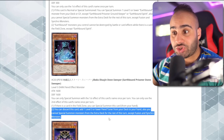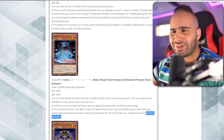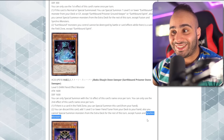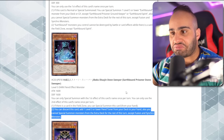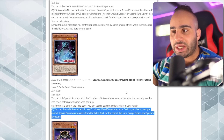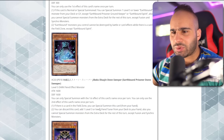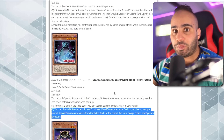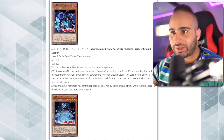You cannot special summon monsters from the Extra Deck for the rest of the turn except Fusion and Synchro monsters. This card is generically good in so many decks — it can search Inferno Decatron but also the Resonator monsters, and being locked under Synchro only if you're playing Resonator really doesn't matter. This card is fantastic. I could definitely see it being played in just any deck honestly. If you draw multiples it's not too bad — you discard the first copy, search something else, then special summon the second from hand assuming you have something in the field zone.